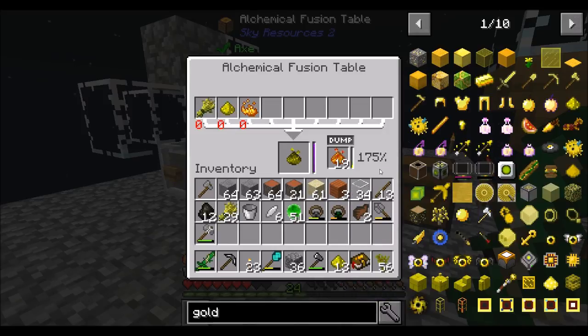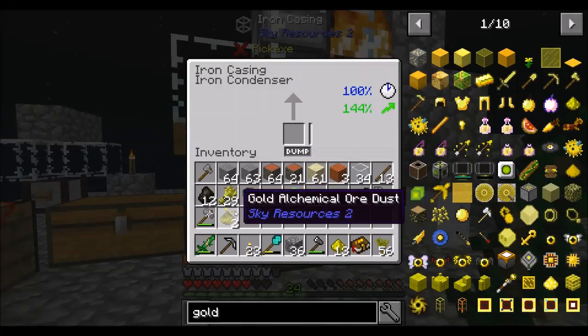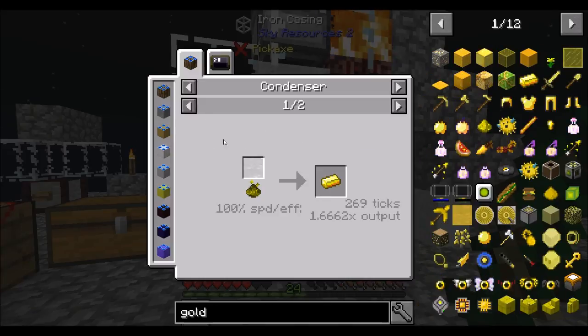I want to make as little of this as possible for now because I want to get to the good part of things. So I drop this in here. This is where things get funny in this pack — it's not always five ingots to one process. When you look at this, it tells you what the output is, I think at 100% speed and efficiency. So you'll get one and a half at 100% speed and efficiency.